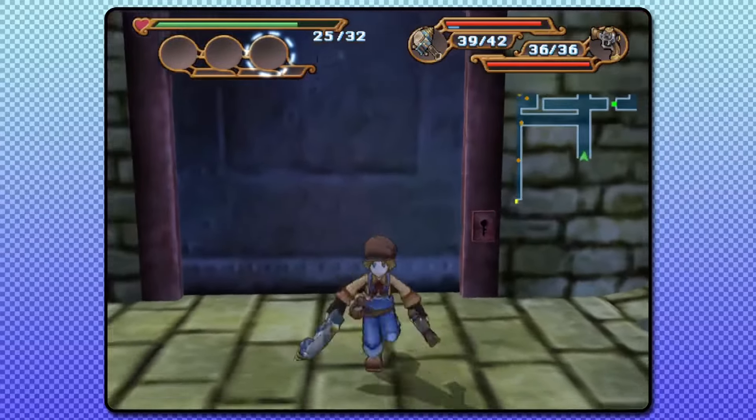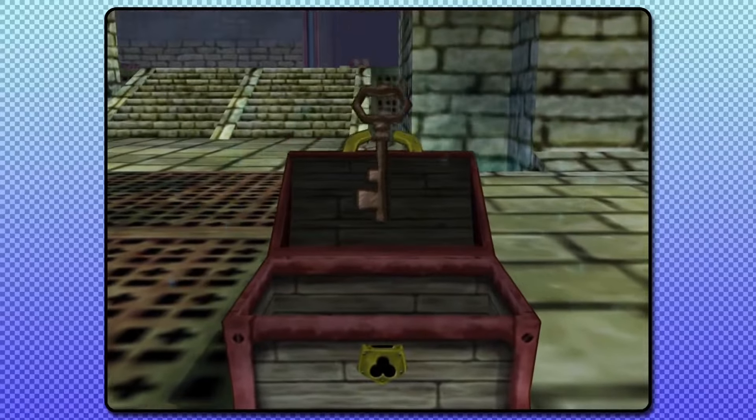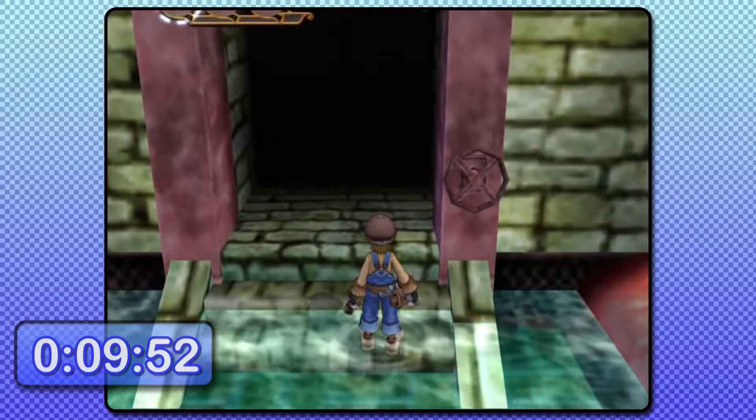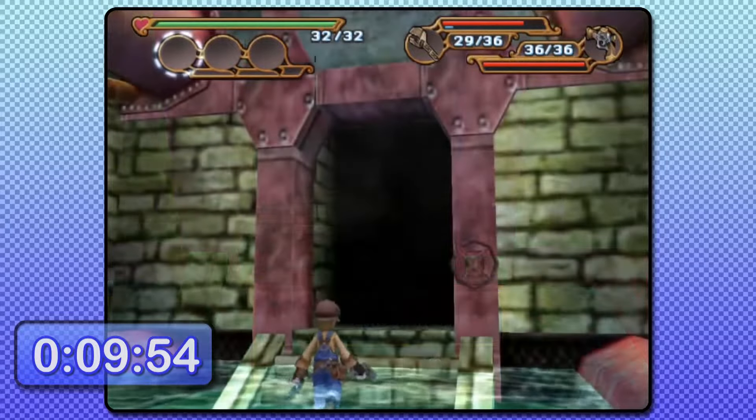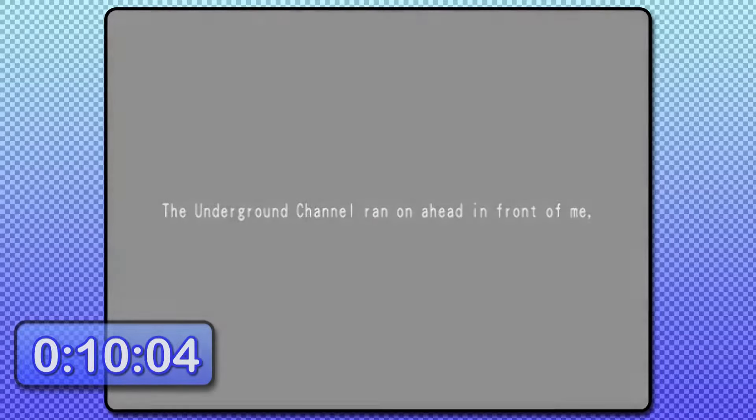There are a few other obstacles such as doors which require a key found from a chest in order to open them. These are the biggest time wasters in the run, even more so in this category where we never have to open any chests. Runners in every category tend to reset if it's early enough in a run and they go through the entire floor without finding the key. Thankfully, an exit will never be behind a door, so finding a gate key outside typically makes it irrelevant.